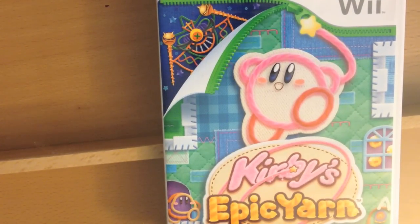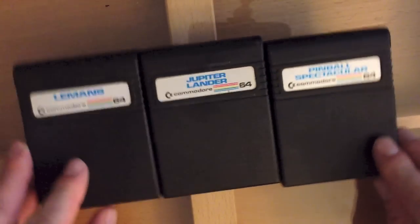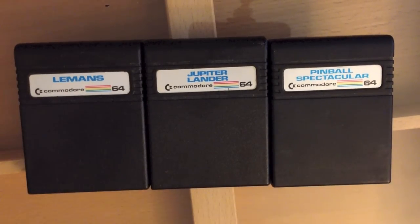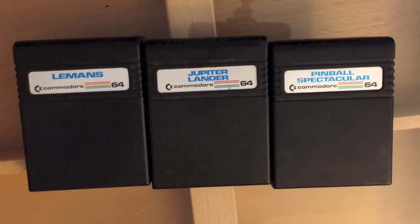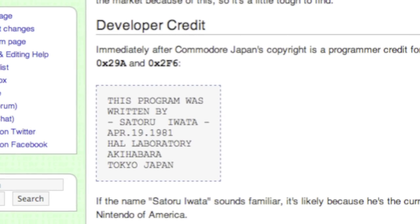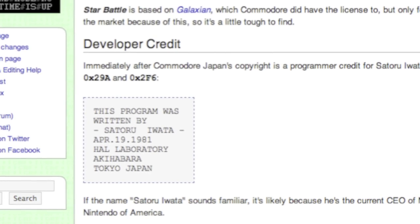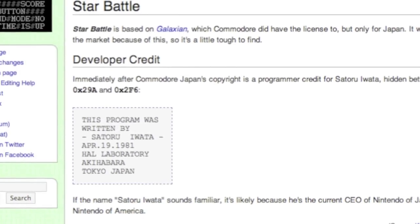Hello everybody and welcome to my HAL Laboratory special. HAL Laboratory is known for games like Kirby and Lolo, but today we're going to look at some of their other games — their older games, games for the Commodore 64. It's not well known, but HAL Laboratory made ports and clones of popular arcade games before they came into their own with their own creations. I believe they started on the VIC-20, and Iwata, who is now president of Nintendo, was involved in some of the programming. He might have even programmed the games you're about to see, which would be kind of neat.